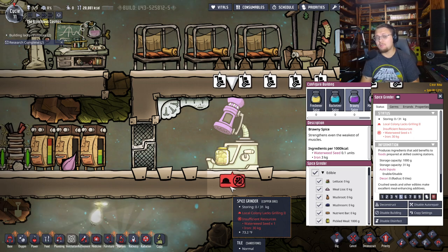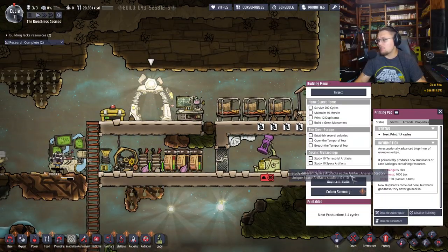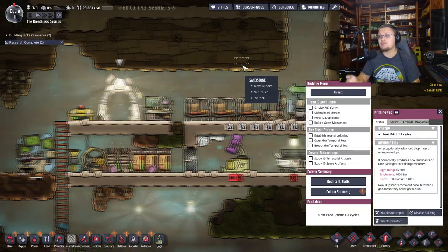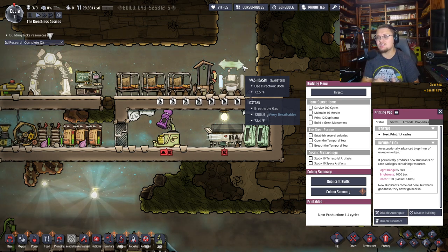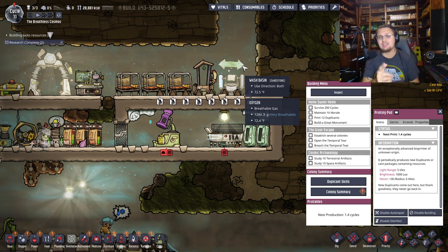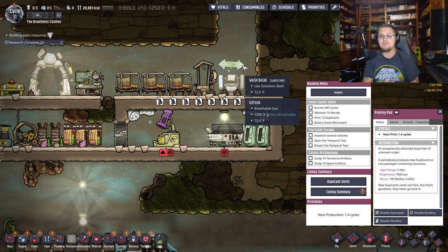The tricky part is that you need a level 2 dupe in cooking skills — specifically grilling — to use the spice grinder. If you look at duplicate skills, cuisine level 2 unlocks spice grinder usage. Right now I don't have a dupe that can do this, which is why nothing is being spiced yet. Once you do unlock that ability, they'll start spicing things. That's pretty much everything about kitchens — go ahead and build one to improve your asteroid base.